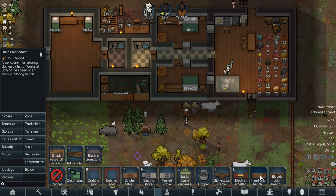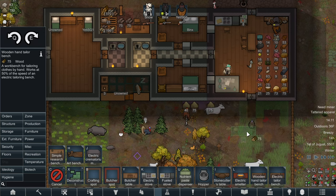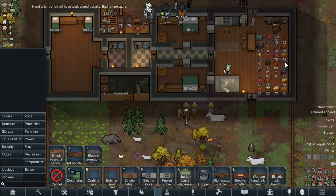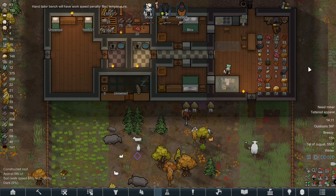What we're going to have to do now is straight away get into production of hand tailoring. We're not using the electric tailoring bench yet because we simply can't. We're just going to put one of these down here, get it built, and get him some new clothes.